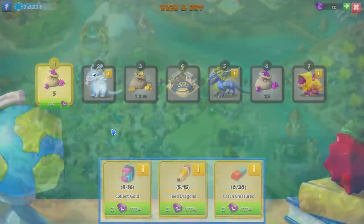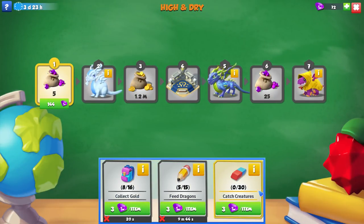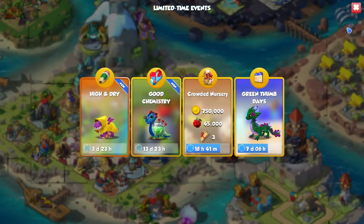Both of those are now done for now. Catching creatures — we just have to wait for the creatures to spawn. That's as much as we can possibly do in this event for now. Since feeding dragons is every 10 minutes, I recommend coming back every 30 to 40 minutes to make sure you're getting all the resets and we'll keep moving on until we get to tier 7.